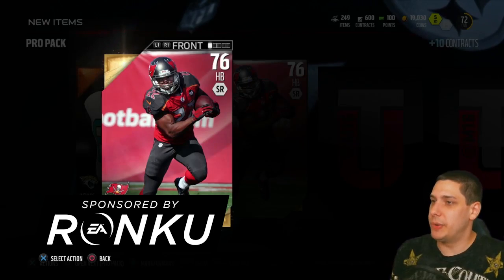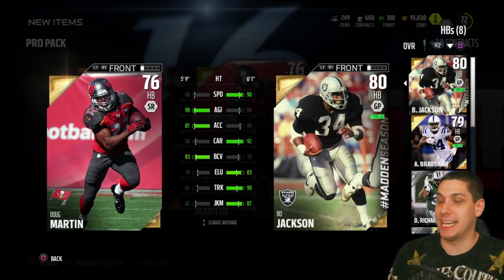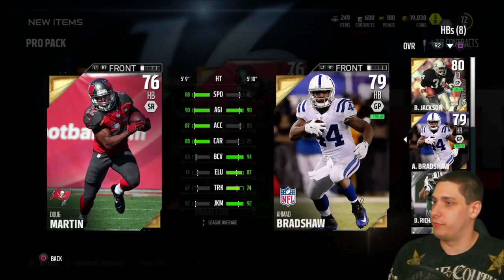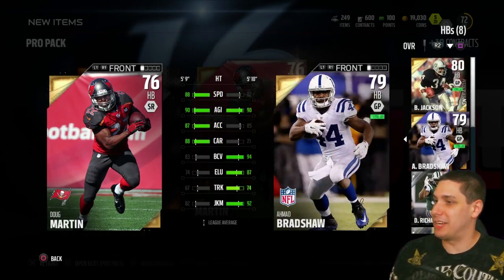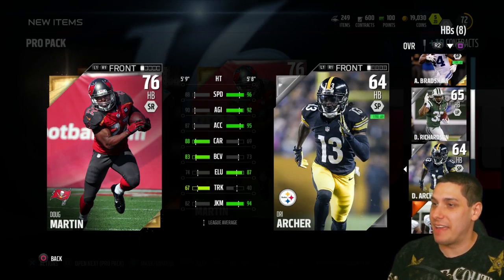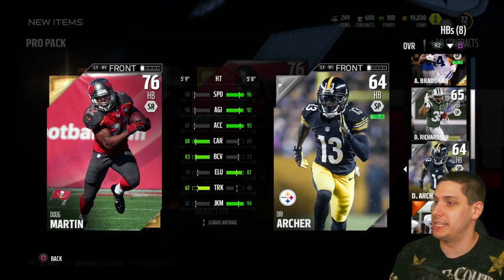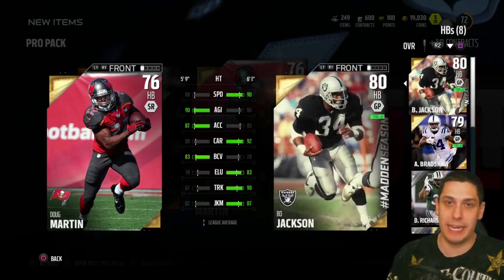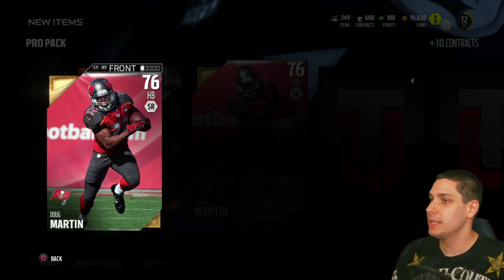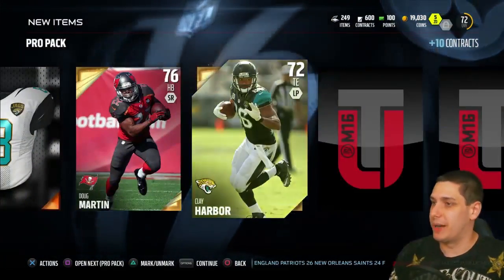Let's compare him real quick because we do have the free Bo Jackson, and there's also the free LaDainian Tomlinson that I'll be getting. We might do a video on that. I've also got Ahmad Bradshaw, and if you guys don't know, Drie Archer is the low-key beast — 96 speed, 95 acceleration. If you're looking for a speedy running back out of the backfield, Drie Archer is your man and is super cheap. You don't even need to buy him. I don't think Doug Martin is going to replace Bo Jackson as our starter.